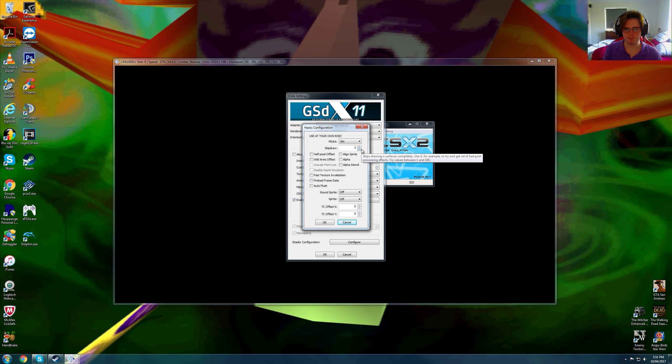Skip draw 3 is a must, because there are some artifacts on the screen that kind of get in your way, so I would personally set it to 3. You can try 1, which I haven't tried yet. I tried 2 and it doesn't work. Tried 3 and it worked — I played through the whole game on 3 and recently finished it, and there was nothing wrong with the game at skip draw 3.